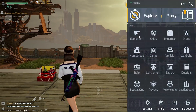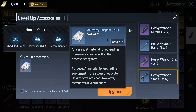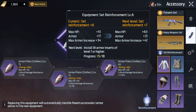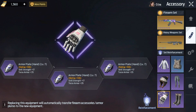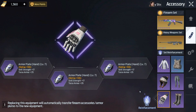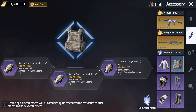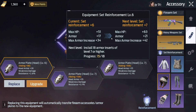Last but not least is the equipment. For blueprints it's pay to win, but if you're free to play just focus on the reinforcements. Make sure these are always the same level. My progress is 15 and I need about three more leveled. I need to work on these three pieces, and then I'll get the extra stats.